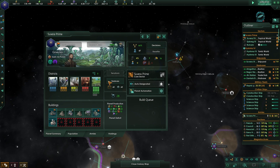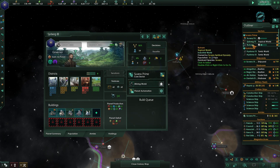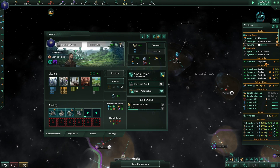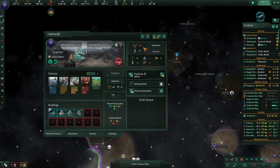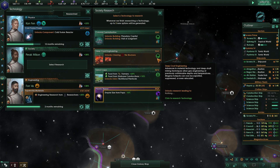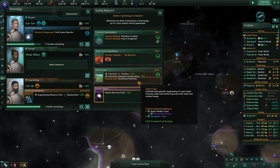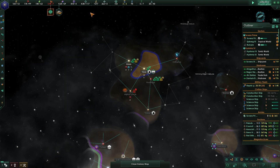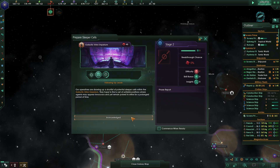Some planets need job support. Food land has three available jobs, two available jobs - the planets are happier now. New research choices: more tile blockers, empire size from pops - not worried about that - and food from farmers, which is always a nice one. Let's clear the tile blockers.